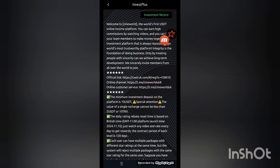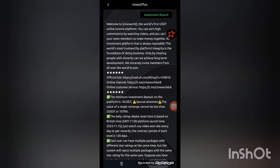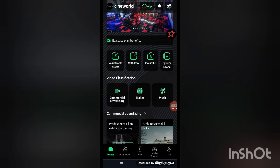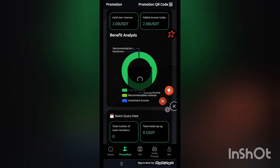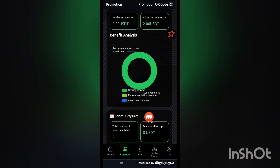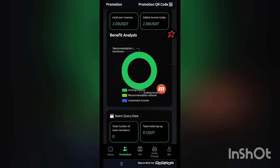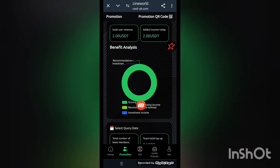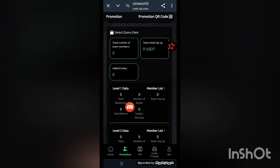Welcome to the platform — the world's fastest unique online earnings platform. You can see the details here; I will provide the link in the description. Now the promotion details show your total team members, team total top-up, and score incomes including recommendation revenues and investment income. Total earnings shown are 2 USDT and 2 USDT.